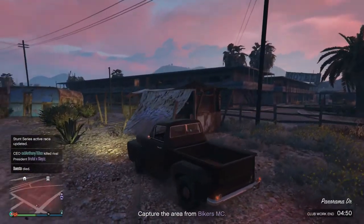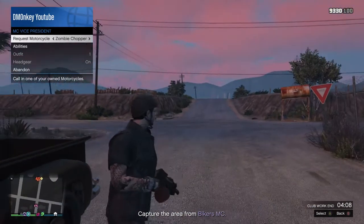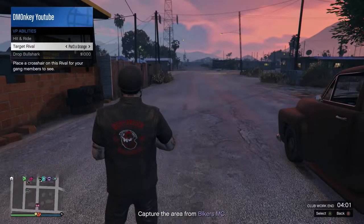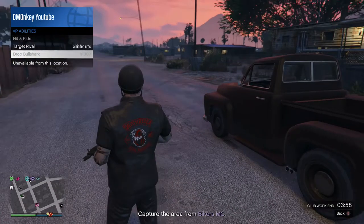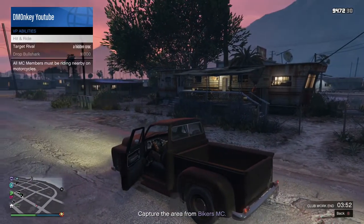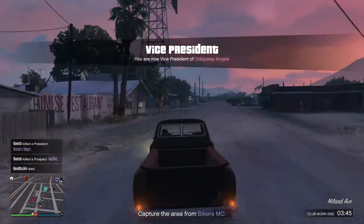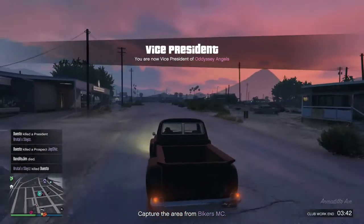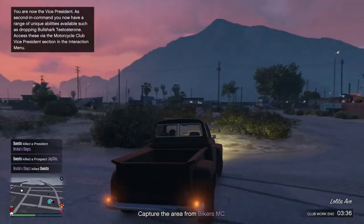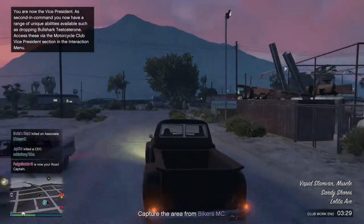The next role I'm going to talk about is the vice president, and to be honest the vice president isn't really that good. All you really get to do is spawn in bull shark testosterone. You could use it if you're going into a big mission where players might come and harm you and your MC. You can also call out a hit, so if somebody attacked you, you could call out a hit on anybody who needed taking out, but instead of mercenaries showing up it would be bikers.